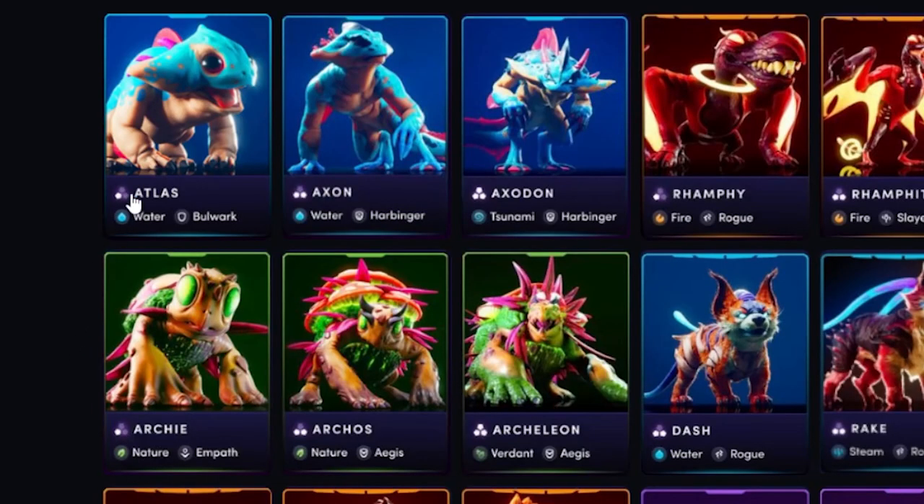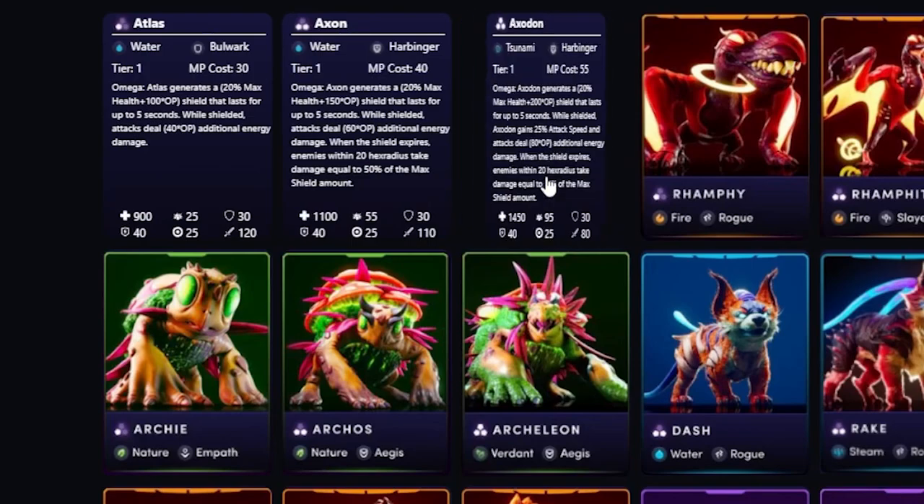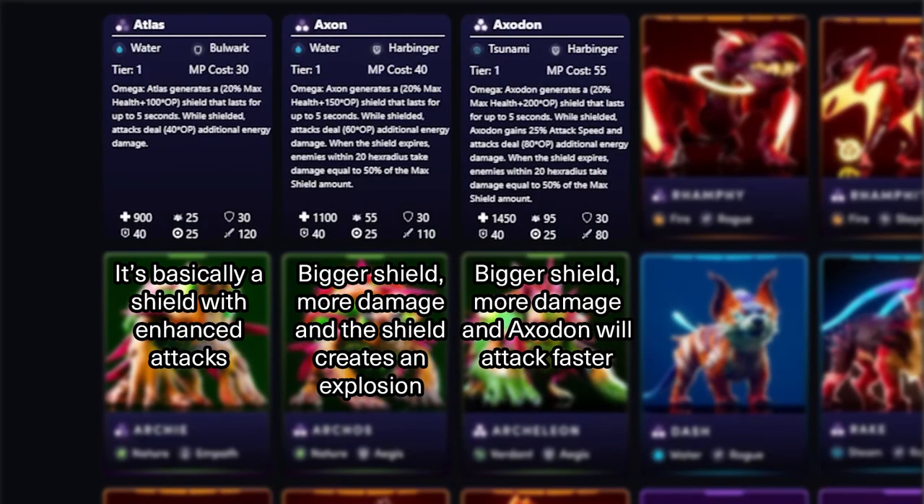Does it mean that we will need to learn all 150 different Omega Abilities? Not really. The Stage 2 Illuvial has just an enhanced Omega Ability compared to the Stage 1, and the Stage 3 Illuvial has just an enhanced Omega Ability compared to the Stage 2. The Omega Ability truly defines the design of an Illuvial and how it will fight in the arena.